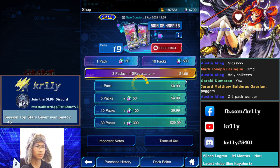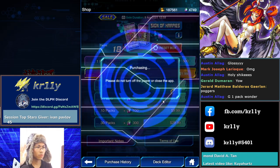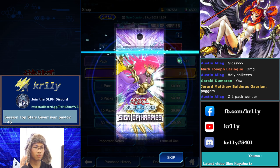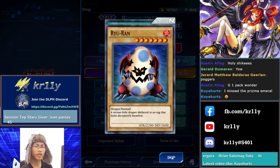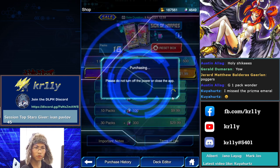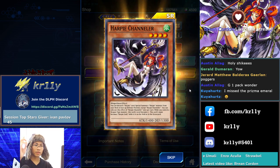We go one by one at this point — we need to get it before 10 packs. I want to do what Harris did with Book of Moon in the selection box. There she is — the Channeler! This is it. I got two now.